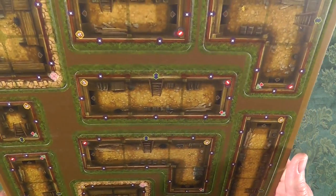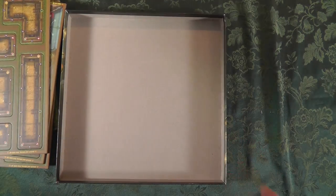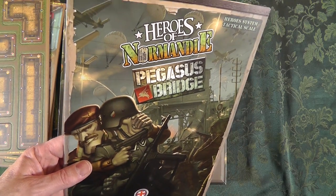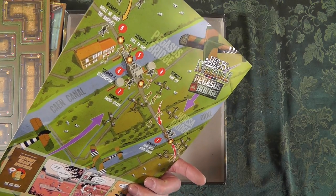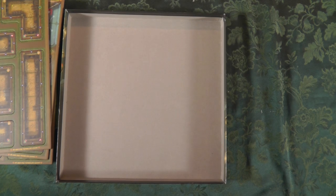Trenches, sandbagged fortified trenches. Pegasus Bridge - you're getting dedicated scenarios running through the game and a lovely walkthrough of where each one of those fights is taking place. It's extremely impressive, along with the standard beauty and great thick counters. Pegasus Bridge - Heroes of Normandy.